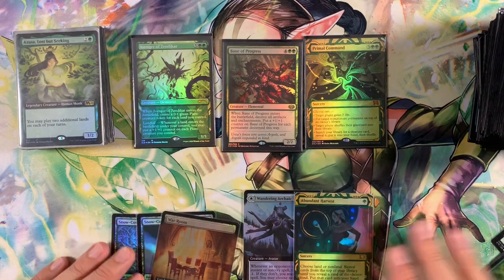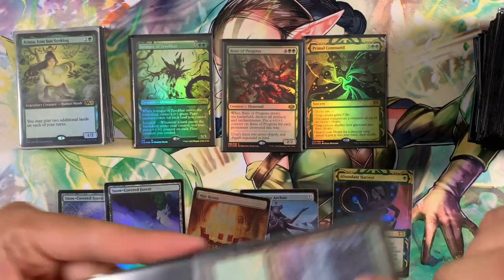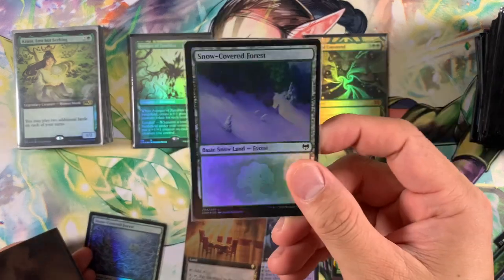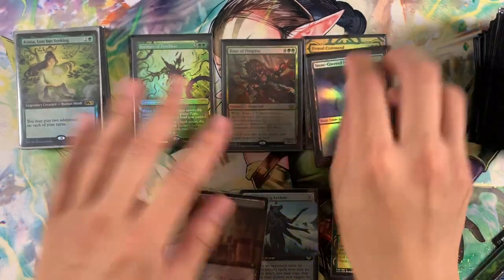Next we're swapping out a Cold Snap snow-covered forest for a new snow-covered forest from Kaldheim. It's a straightforward art swap. Those are our four art updates.